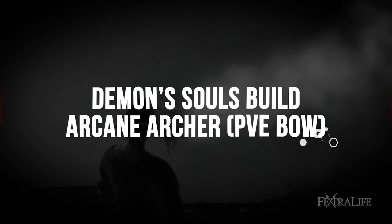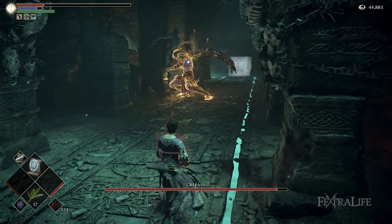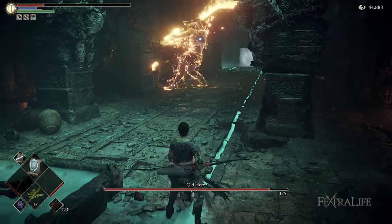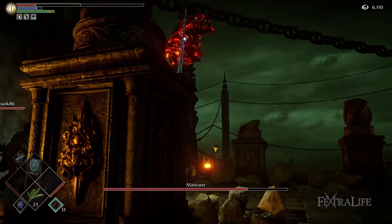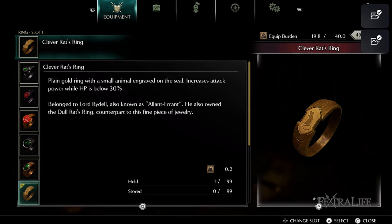The Arcane Archer build uses the Lava Bow to great effect since it does exceptional damage with minimal stat investment. What's really great about this bow is that it adds fire damage to all of your arrows whether you're using fire arrows or not. Many enemies in the game are weak to this damage type, which can really boost your damage. What really makes this build work are two very important items: Clever Rat's Ring and Morion Blade.